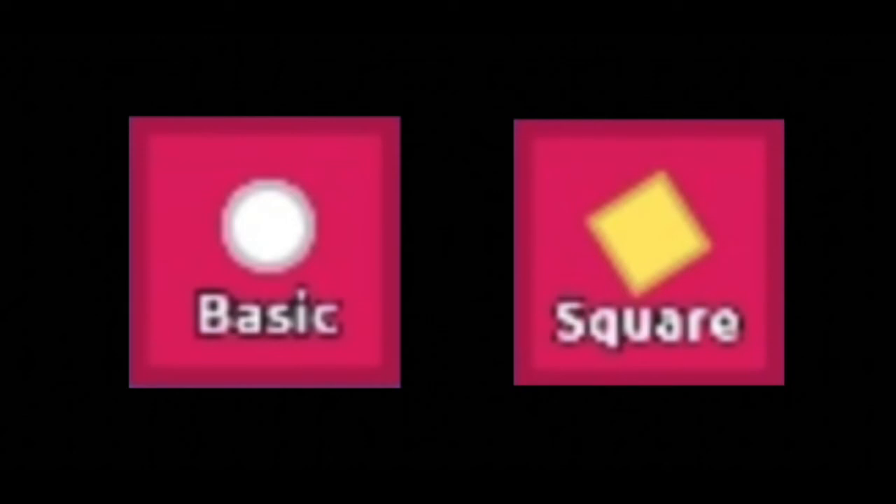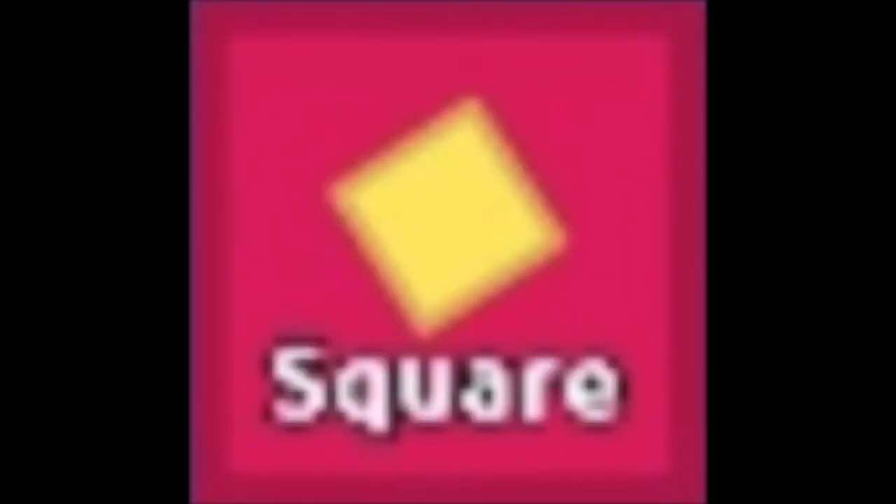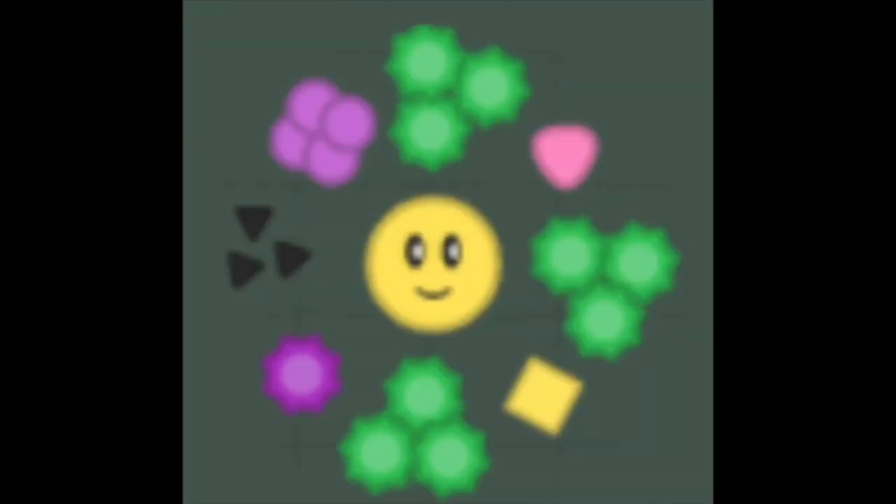They have almost the same stats as the common basic, with the exception of the trash XP — which is 2,500 points for both uniques, compared to the common basic's 0 trash XP. The square is a yellow square, and the basic is a common basic but with white particles coming off of it. Both reload in 2.5 seconds, and have 10 damage, 10 health, and 4 damage per second.